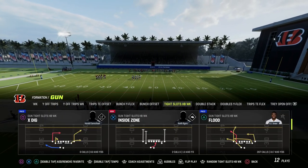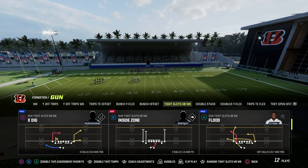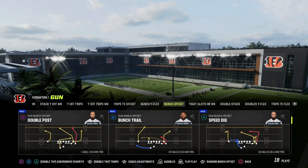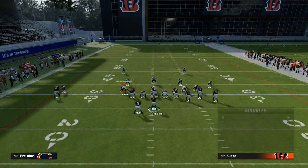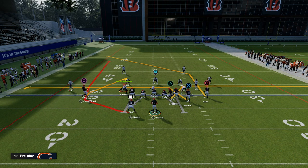You can run the same concept from Flood, and I do a lot of the time, but if you don't have a slot apprentice or howler master, you can just do it out of the play Mesh Spot. What I like to do is come out in gun bunch, typically bunch offset or bunch trail, and then audible over to our Tight Slots Halfback Weak formation and audible to Mesh Spot.